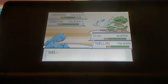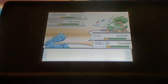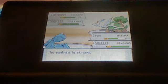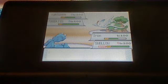He goes for Earthquake — my Swellow avoids it because he's flying, and it doesn't affect his Togekiss because she's flying too. Evidently it's super effective on my Metagross. Super effective but it doesn't even do close to half. Okay, my Swellow got the burn from the Flame Orb.